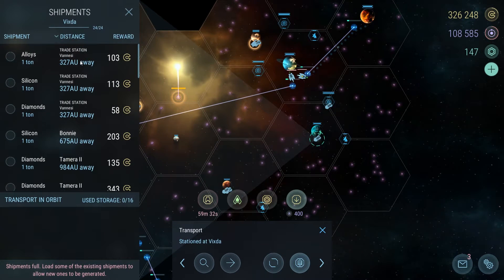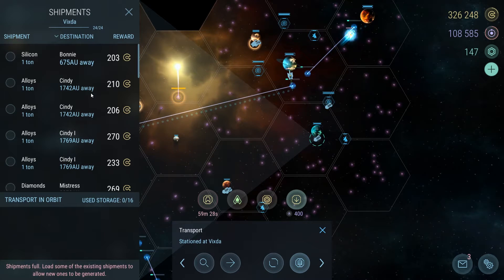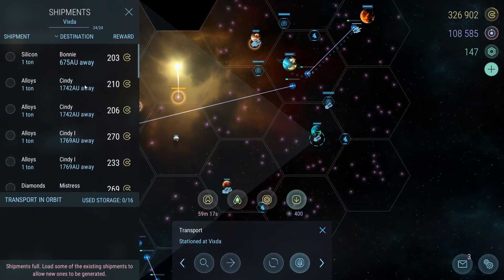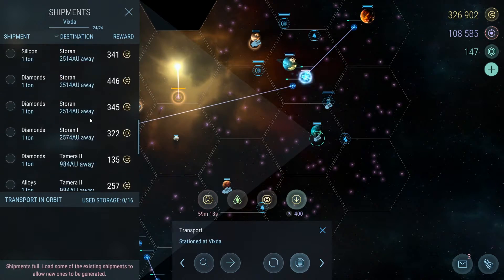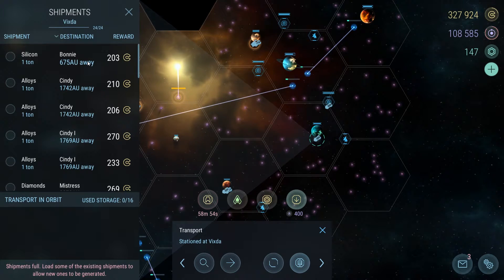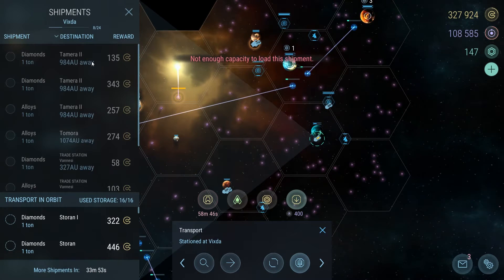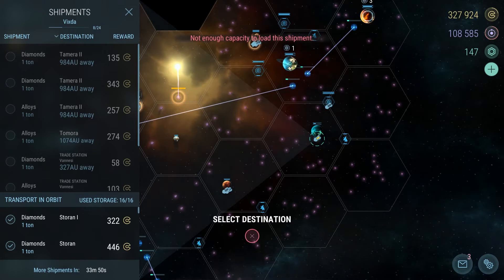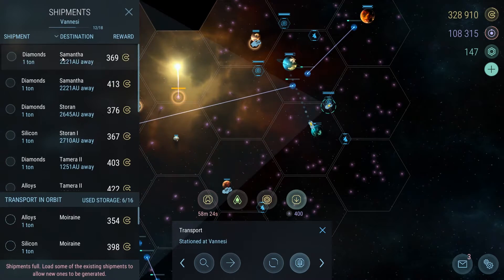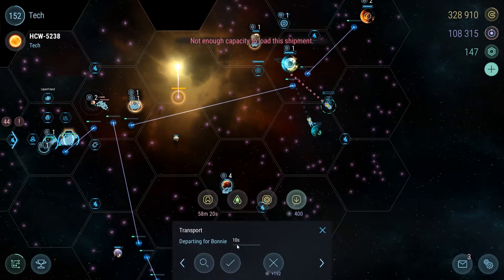Now that we have all those fundamentals out of the way, here are my actual planets — all named after pretty girls. If you look closely, all the ones from B through about K are connected to the warp lanes, so I can just go like this and pick up all those shipments, then send that transport over to my main hub connected to the other lanes and leave them there for the shipment drone to pick up and deliver.